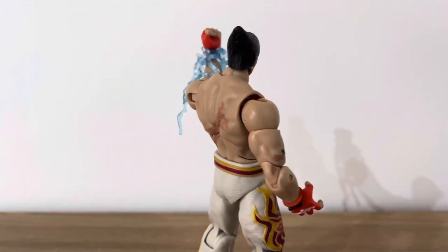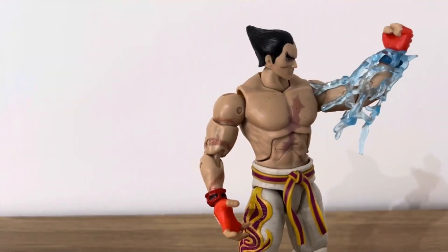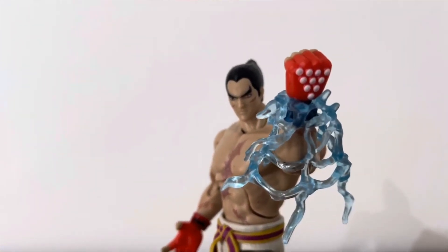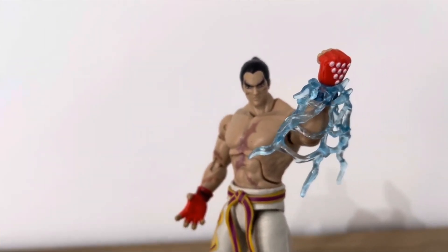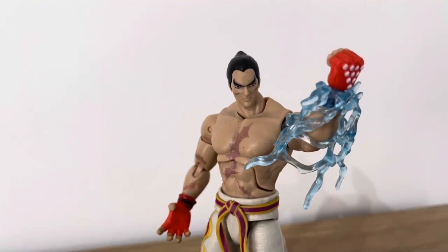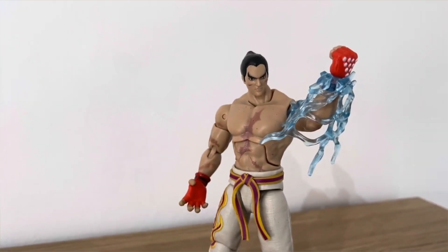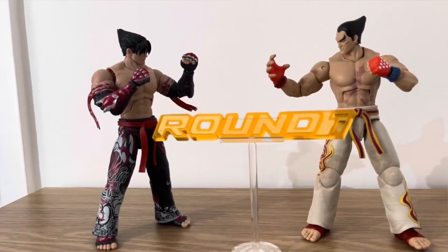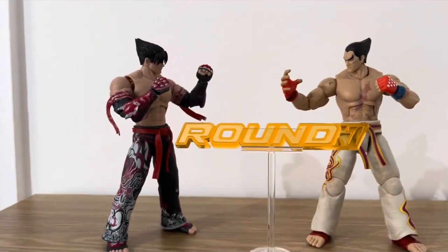And we get a look at the articulation at the back, which he has a lot of — he's got an ab crunch and the hands are on ball joints, same with the feet, so he is pretty poseable and you can get him into some really dynamic poses. I have actually purchased a Kazuya head on Etsy that's a lot more accurate than the head on him right now, but this is still good. Here's the Round 1 accessory, and I've got him next to Jin just showing what that looks like — it looks really sick.